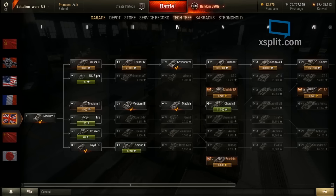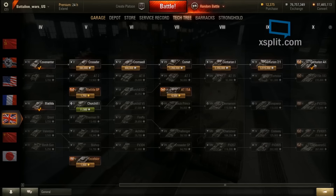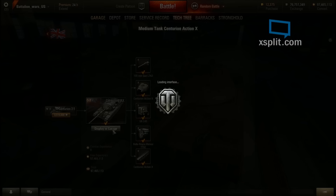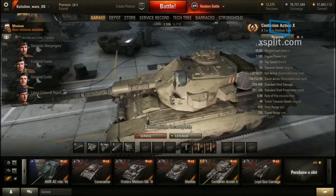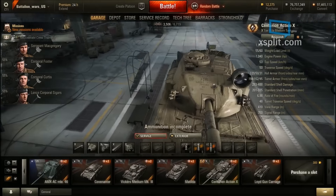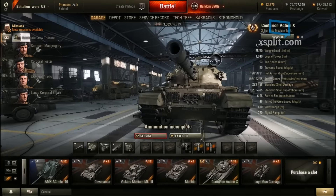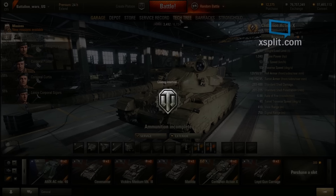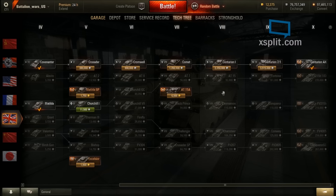For the British tree, the Centurion Action X has been implemented. It has a strange-looking eyeball on it — a strange vehicle overall — but it is replacing the FV4202. However, the FV4202 is still in the game as a tier 8 premium, though it is not currently accessible on this account.